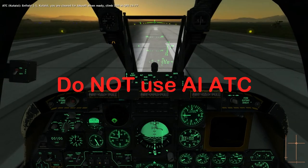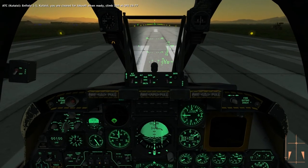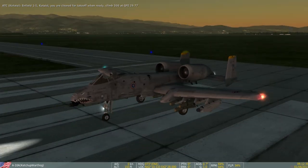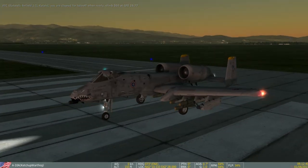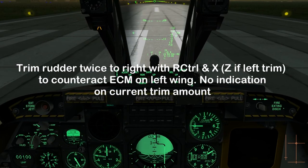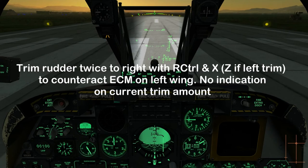Do not use AI ATC. For takeoff, cycle the nose gear light to landing. The A10 carries an ECM jammer pod on the left wing station and AIM-9s on the right, causing an asymmetrical left yaw on takeoff. Trim your rudder twice to the right with Right Control and X, or Z if left trim, to counteract this unbalanced loadout. There's no indication of how much trim you've applied, so remember carefully.